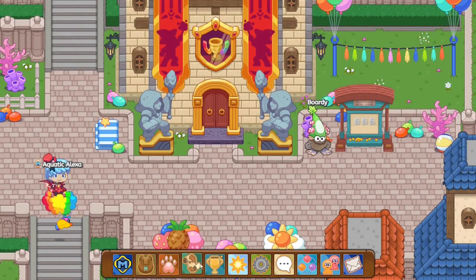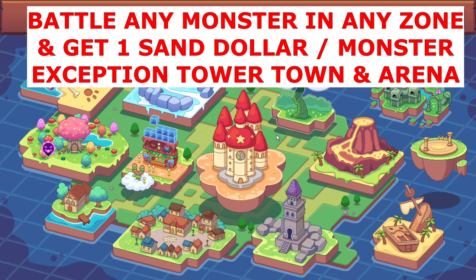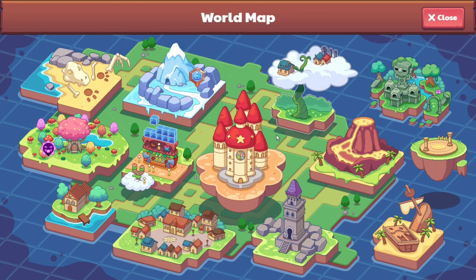Another method you can use is just going around and battling monsters. Any zone you go to and battle a monster, you get Sand Dollars based on how many monsters you battle. You battle one, you get one. You battle two, you get two. You battle three, you get three. And for boss battles, it's basically the same thing — you battle one boss, you get one.